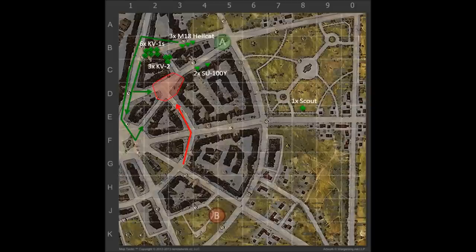As you can see from the map tactic, the plan was in preparation for a hard city push. We anticipated that the enemy would send a large force of KV-1Ss straight through the city, along the 3-line most likely, into our base. And the plan was to first ball them up with the KV-2s and SU-100Ys, and then flank them with the 1Ss and the M18 Hellcats to create a kill zone in the red blob area. As you can see, this is a classic hammer and anvil type strategy.